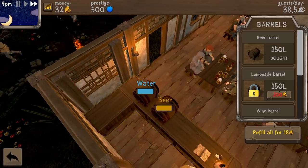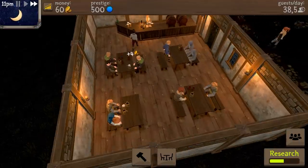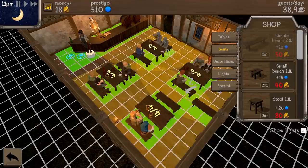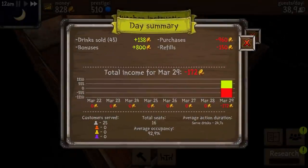Let's see how our beer is doing - do we need to refill? No, we do not. We have more money now to buy another bench, so I'm just going to put it down. Now we have four completed tables and benches, and I think that's good. Our research is going really fast at this point. Day summary - drinks sold 45, that's amazing. Our income is obviously in red because we bought a lot of stuff. Total seats 16, and 92% average action duration serve drinks, 24.7 customers served 25.